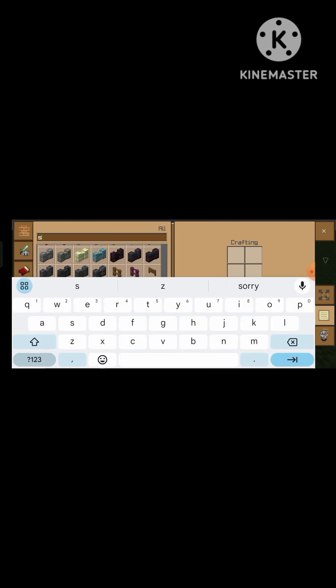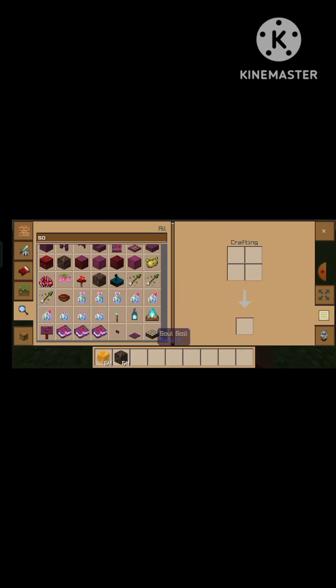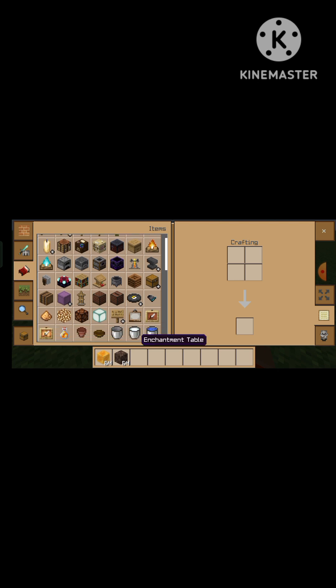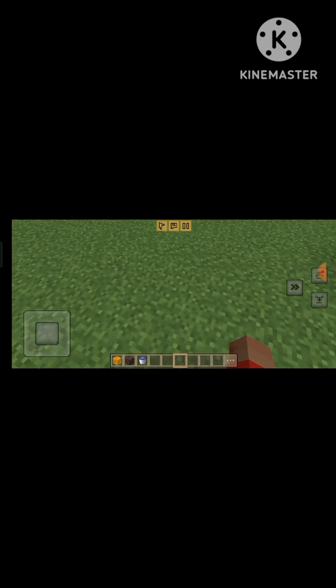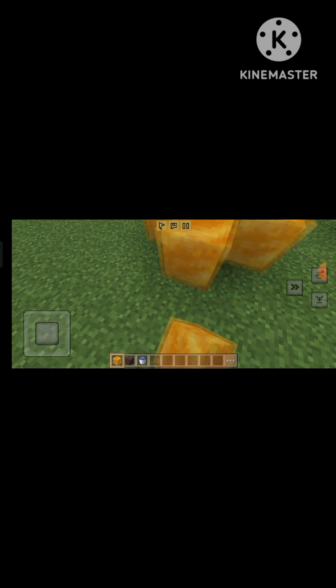Now we will take salt soil. Now we will take water walker. How can we create a ready-made elevator? We will take water here — 1, 2, 3, 4.